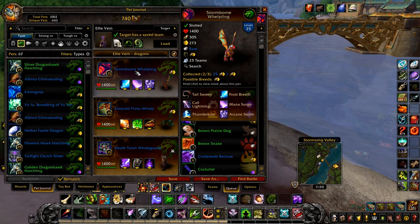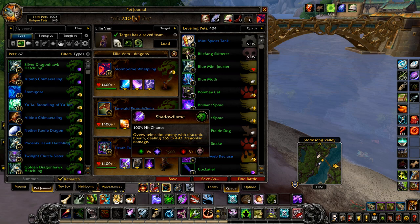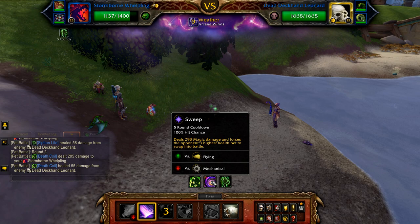Next we have Dragons Make Everything Better. Your first pet is a stormborne whelpling with frost breath, mana surge, and arcane storm. Then any two backup pets with a bonus damage to magic ability, such as breath or shadow flame. Start with arcane storm, followed by mana surge. If you get swapped out by sweep, just restart.